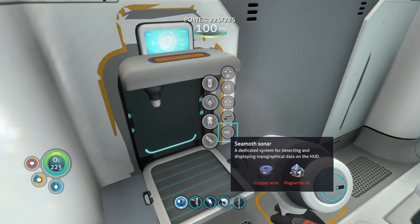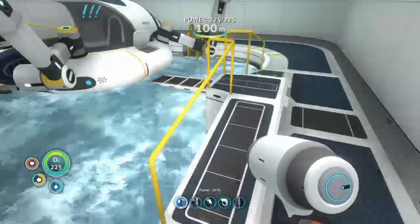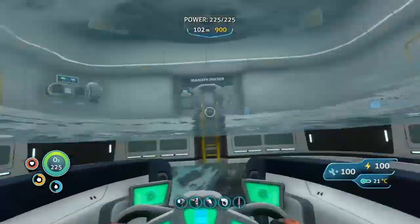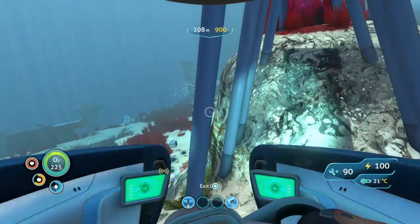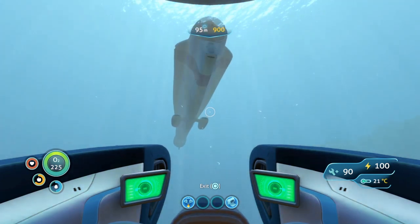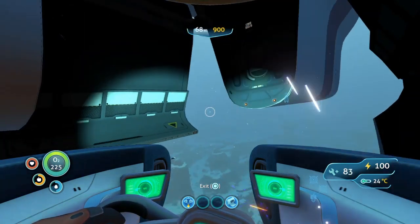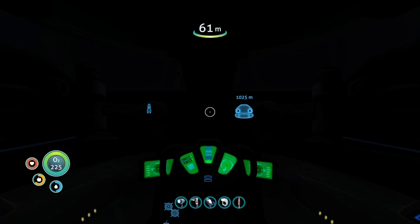I think I might make a torpedo later, but for now let's head into the seamoth and drop down. Whoa, that did damage to me. We should head up to the Cyclops, do a quick turnaround and head back home. He doesn't even need to charge - boom, we're done.